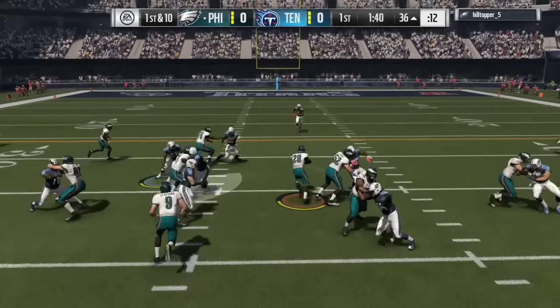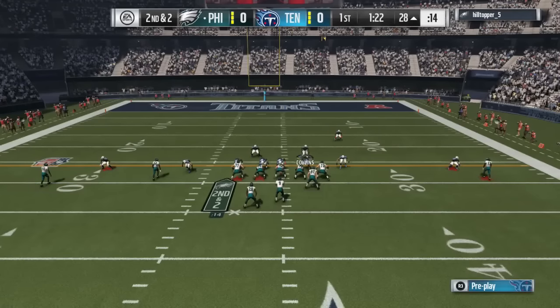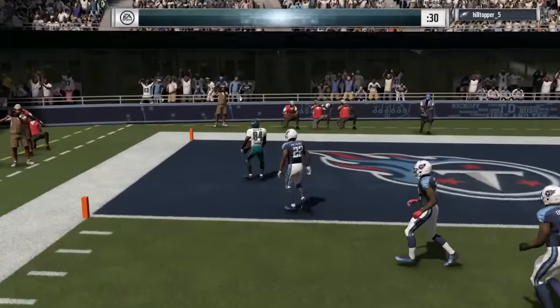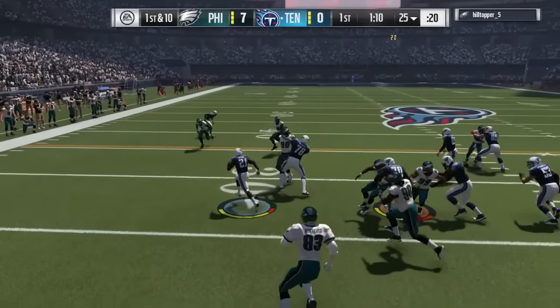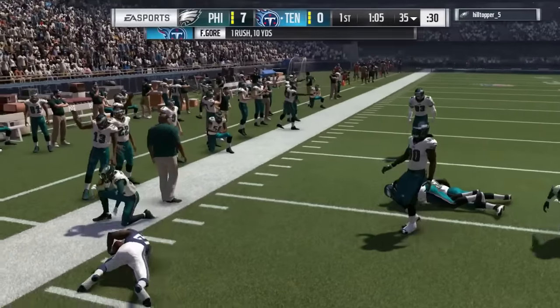He gets the first down, then hands off to his running back — Latavius Murray — up the middle. He gets close to the sticks, then goes for the C route and gets the touchdown on me fairly easily. We did bring him to third down and 19 but he overcame that, got the first down, and later got the touchdown. Now we're gonna go ahead and use Frank Gore.